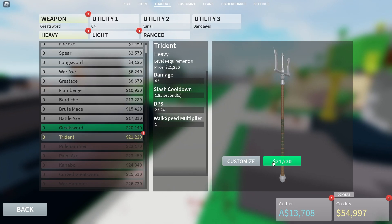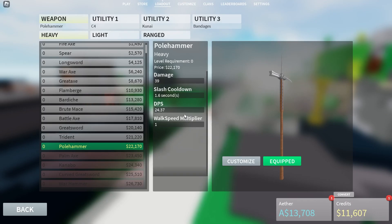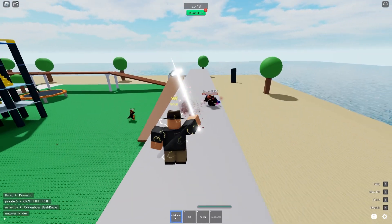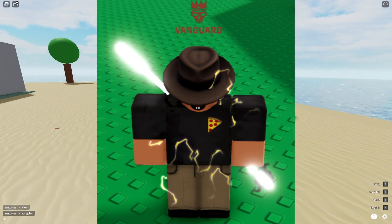The cosmetic features include the Vanguard kill effect, Vanguard skin, Vanguard enchant, Vanguard chat tag, Vanguard aura, and Vanguard overhead tag. The Vanguard overhead tag is pretty much just a skull with a crown with a little bit of opacity to it as you are playing the game.